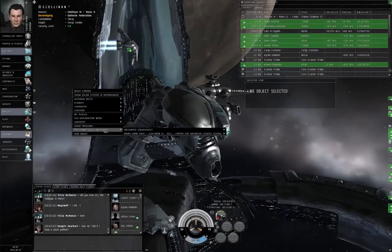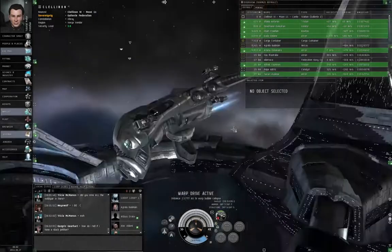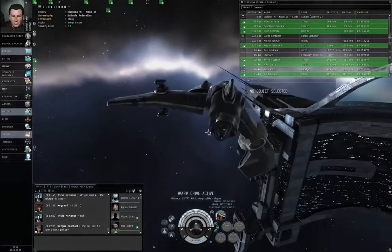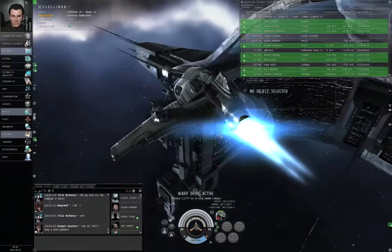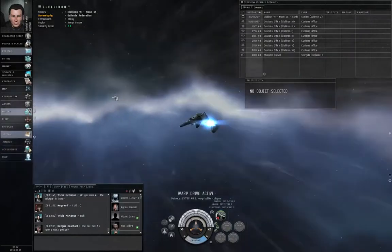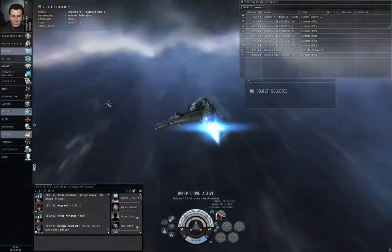Right-click empty space, the deadspace encounter, warp to location. Warp drive active. When you're putting together a ship that you know is going to be destroyed, usually you want to go with a cheap fit.